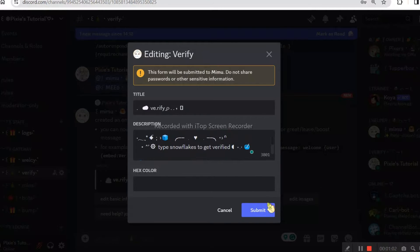If this is your first time, no need to panic — you just need to copy and paste it. Mimu verification is super easy as opposed to other things.